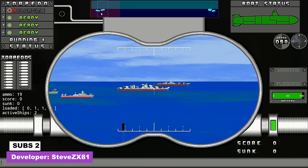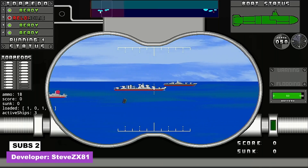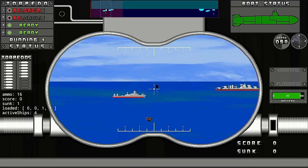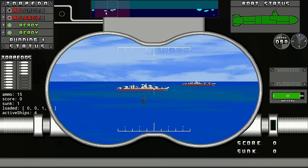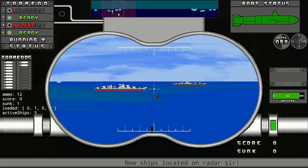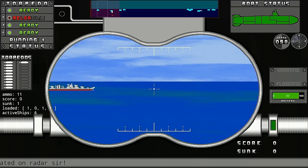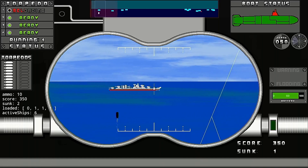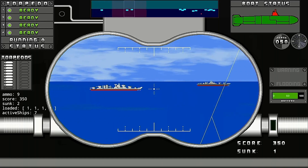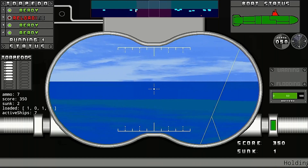Next we have Subs 2, featuring gameplay similar to Silent Service on the Atari. You move your periscope left and right and launch torpedoes to destroy different boats. Some boats also launch depth charges back at you which can be destroyed using torpedoes, but they're often launched from either end of the play field — which is pretty long — and your view doesn't wrap all the way around so it takes ages to pan from one side to the other. Not a bad game, but it could do with a smaller play field or a button to speed up view panning.